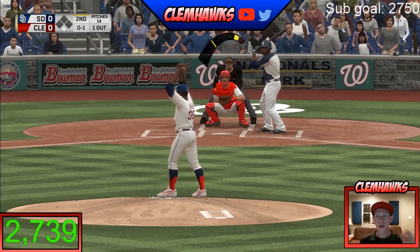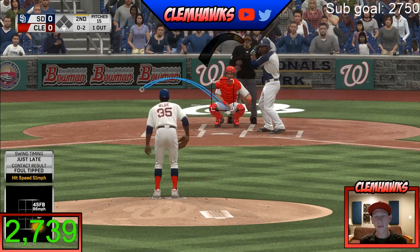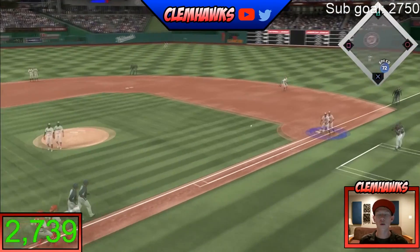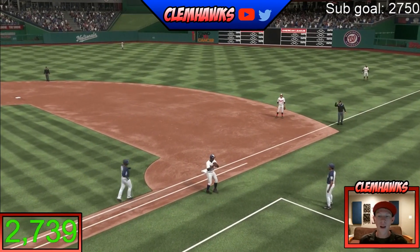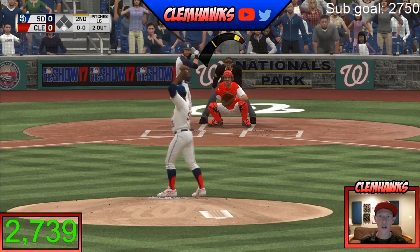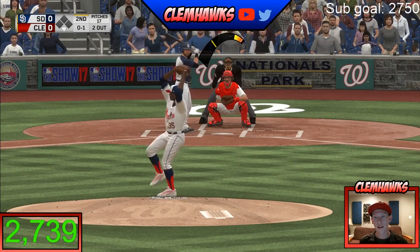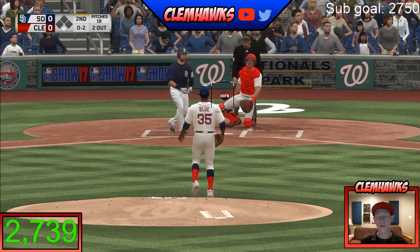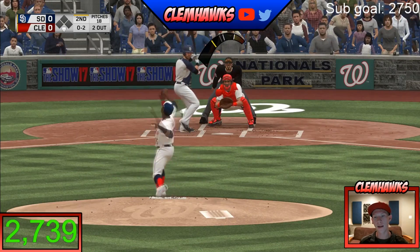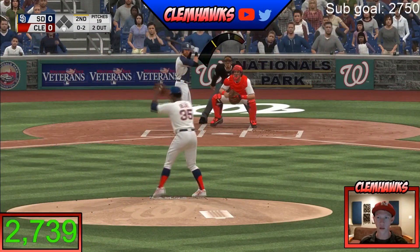You can only have three diamonds on the team — this isn't an MVP series, but three diamonds max to keep it fair for players who don't have as many diamonds or golds. Those three diamonds can be whatever tier of diamond you want, but two of them have to be position players and one has to be a pitcher — starting or bullpen, doesn't matter. That's the maximum; you don't have to use diamonds at all if you want all golds, silvers, or bronzes.